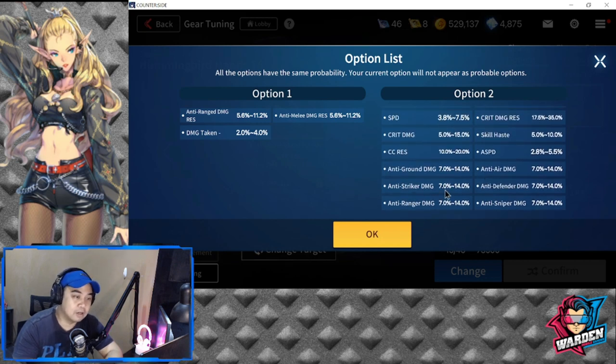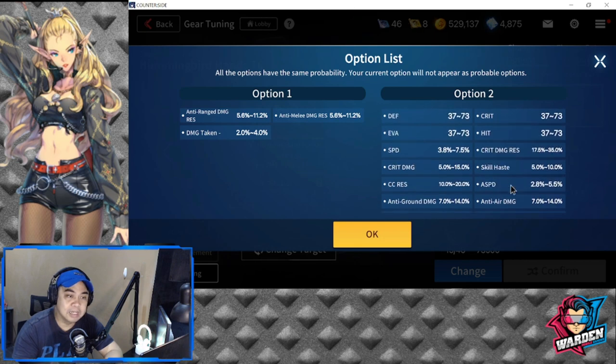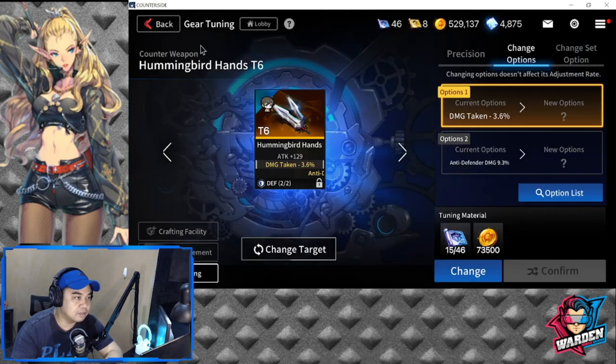Hummingbird in terms of gear is going to be very good. For option 1, you have anti-range damage resistance or anti-melee damage resistance — anti-melee damage is going to be the best for him, or damage taken reduction. For option 2, there are others you can do — if he's facing defenders you could go anti-defender, or you could go with skill haste so he can bring out his skills more often, especially his special skill and ultimate. Option 2 is actually very flexible. If you want to build on his current strengths — HP, evasion, hit, and defense — you can choose those sub-stats from the available options.